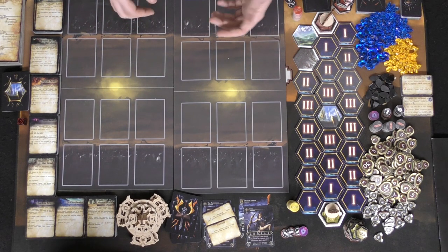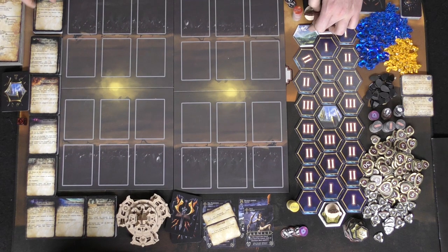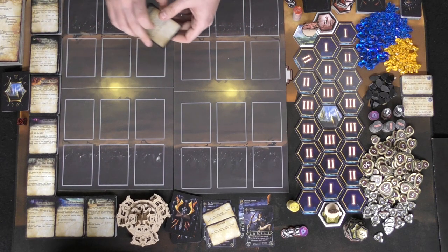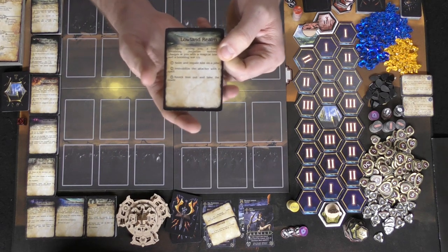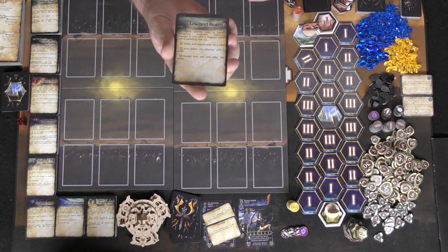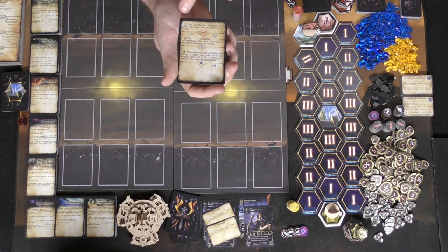After you've moved and everybody else has moved, there's the adventure phase. For instance, if you start your first round and flip over a tile and move into an area, you're now adventuring into that specific area. You're going to look at the back of the cards here — this is the lowland area — and give the top card of the deck to the player on your left. That player is going to read this adventure for you, which is a choose-your-own-adventure of types. In this case it says something along the lines of: upon seeing you, a barely breathing Jagirion suddenly charges at you with a magical blade and a booming war cry. And you can do one of three things: seize and impale him on a pike, immobilize the attacker with a spell, or knock him out and take the blade.